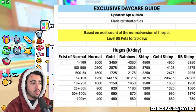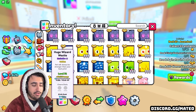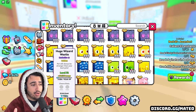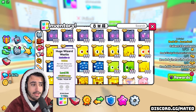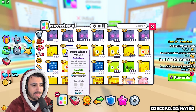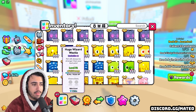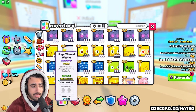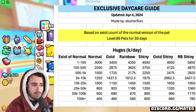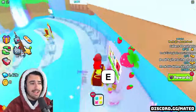A quick clarification: even though you see the exist count for the golden huge wizard westie is 21,600, for the exclusive daycare you're not going to be paid out for the 10–25k range. The exclusive daycare pays based on how many of the regular version actually exist. The regular huge wizard westie has an exist count of 186,000, so you're only going to be getting paid the 100k-plus range in the golden category — which is 460,000 a day instead of the 1.15 million it would be if the regular version's exist count was under 25k.